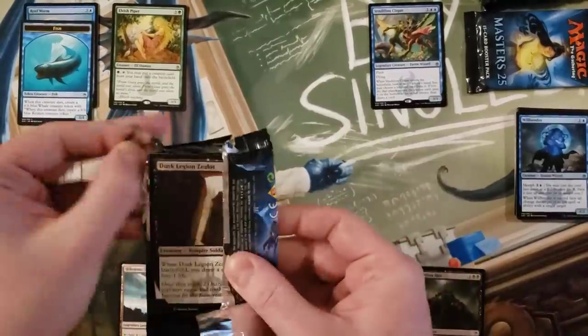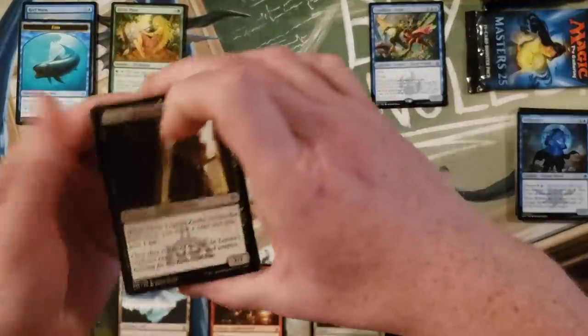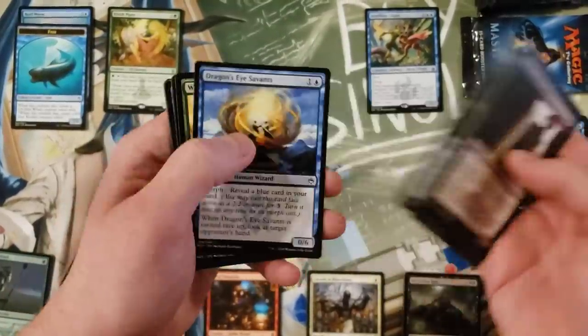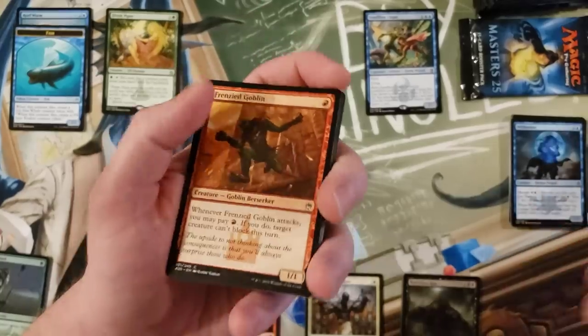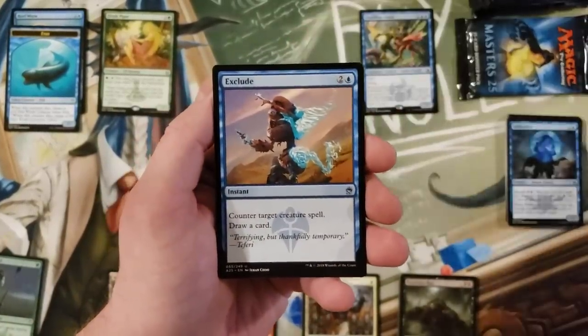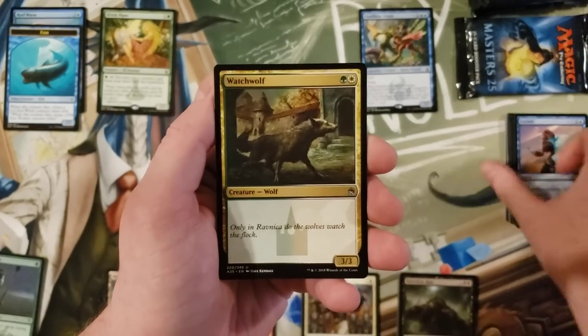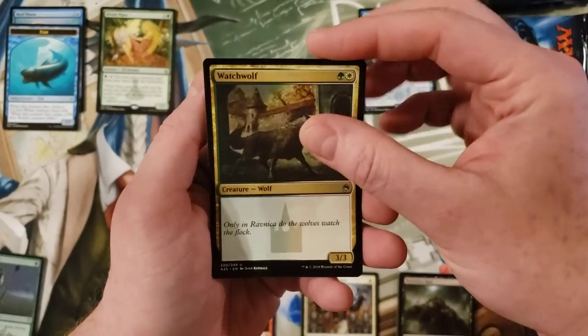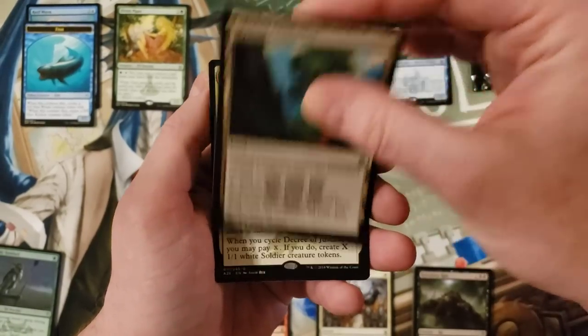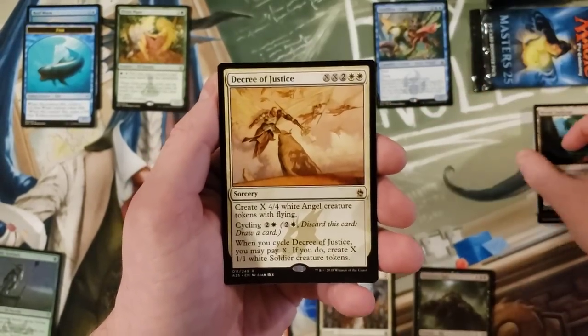This is one of the master sets pre-Double Masters, so three is your average mythic count per box — you can get lucky and get four, or unlucky and get two. Court Hussar, Exclude, Watchvolf, Miriad Landscape, Decree of Justice.